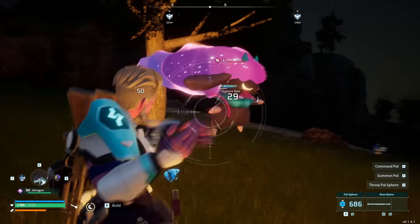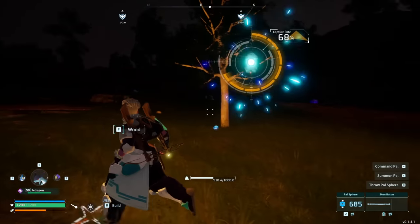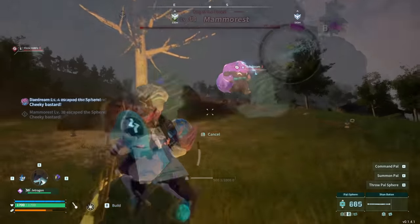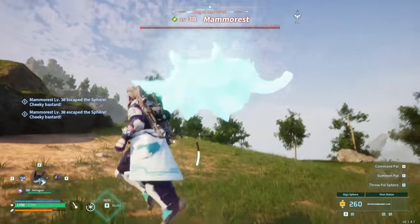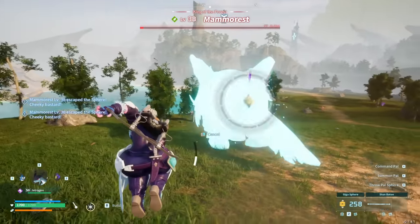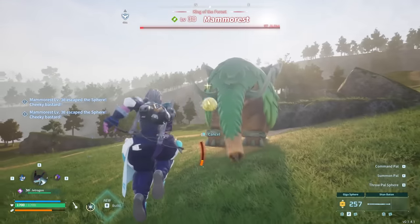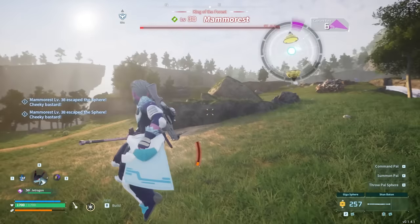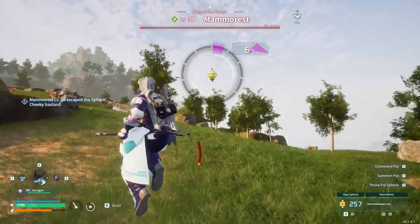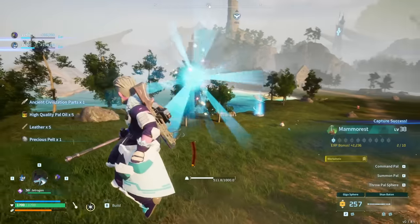And to do this, we are going to sort of work through this backwards in a way, and start at the final point of contact, which is the pal sphere connecting to the pal. It's worth noting that the percentages that you see on the screen when throwing the sphere apply to each stage of the catch actively, so those numbers changing is on purpose, with the number that you see before the throw being the chance of it going in the ball to begin with, the number after they go in being the percentage chance of it not breaking out for the first shake, so on and so forth until you see 100% on screen, which reflects that the catch is now complete.